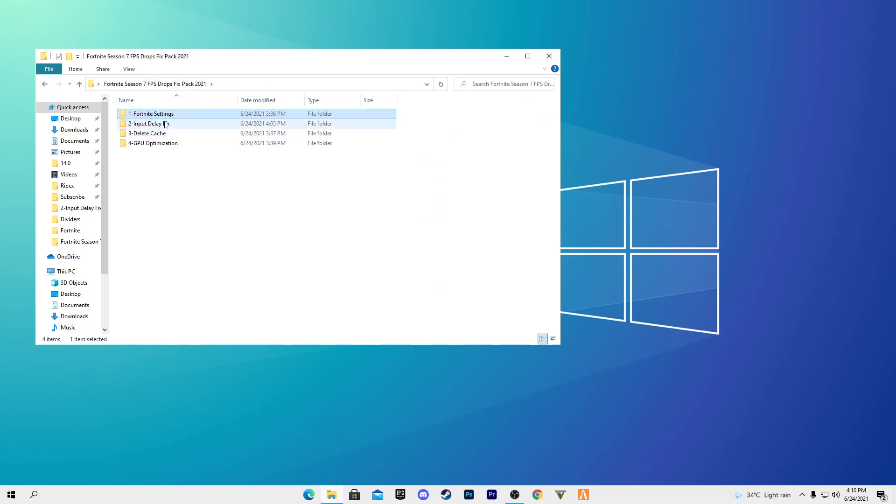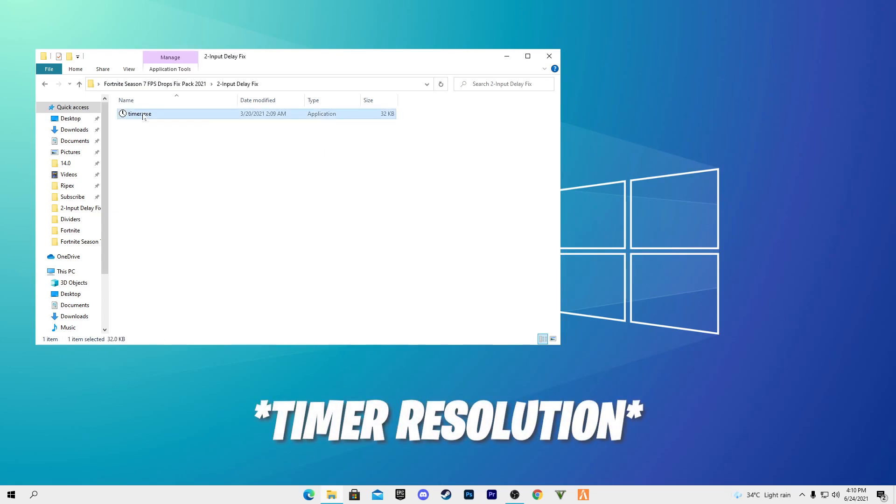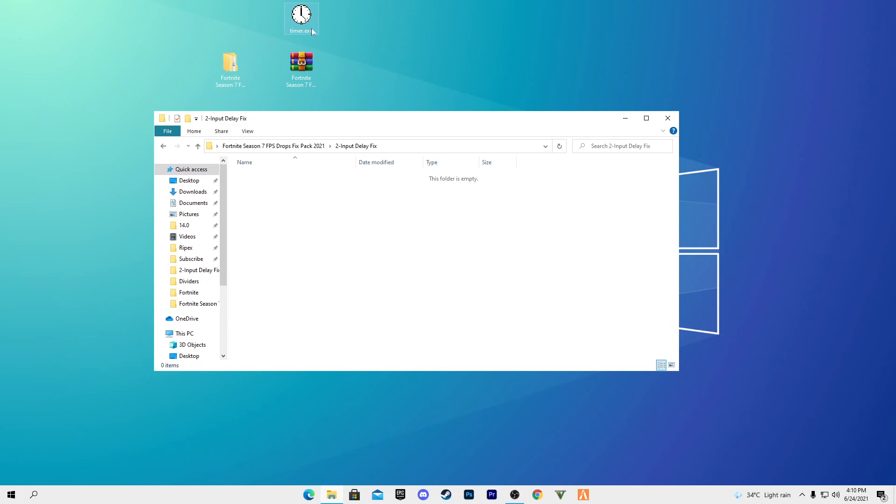Go back to the main directory of the boost pack. Open the Input Delay Fix folder and drag the GameUserSettings EXE file to your desktop. Before launching Fortnite, double-click it, set it to max performance, and minimize it to run in the background. If you see 0.49 milliseconds instead of 0.500, that's a known bug — leave a comment or join the Discord server for help.